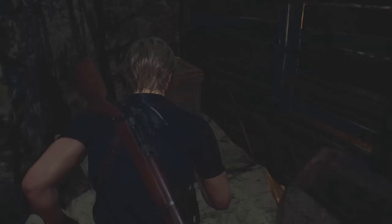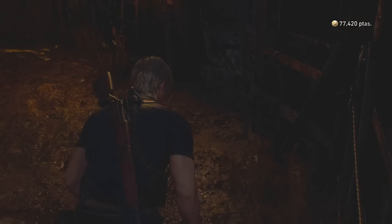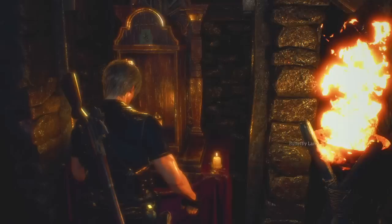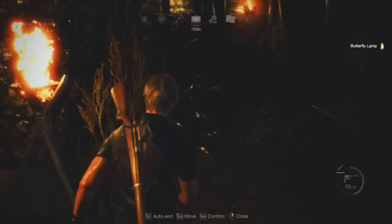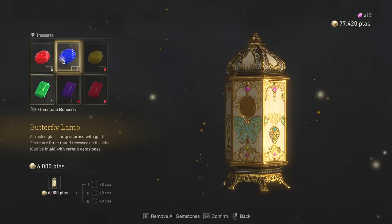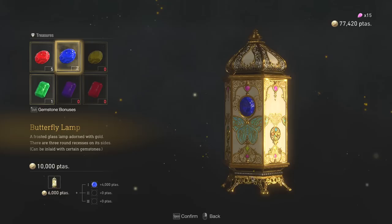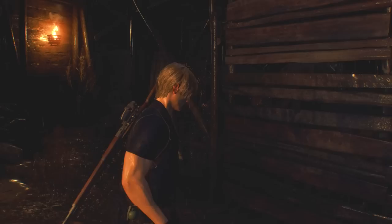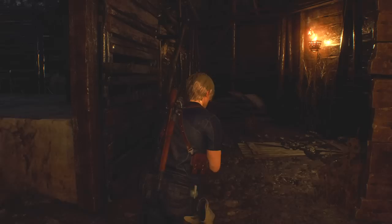We're leaving the lake behind and we're going to go get Ashley. Didn't check this before — I left a box unbroken, I can't believe it. Oh, and of course there's another one of these boxes. A butterfly lamp! And I think I might be able to put some gemstones in this thing. Three of them, in fact. Well, how about three of these? The trio bonus, 1.4 — that's going to go for 25,000. That's going to put me above 100,000 pesetas. I know I said I was done with the lake and the merchant, but I'm going back one final time.